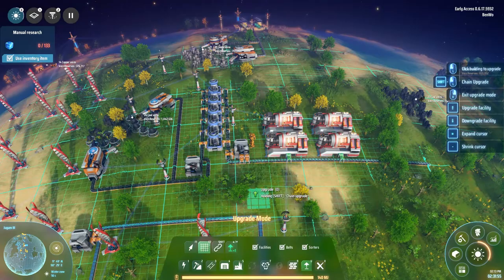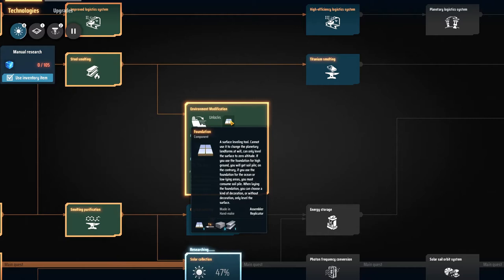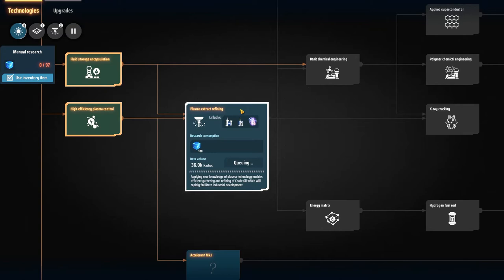Right when I started recording I can see from last time I had an upgrade finish — that was the environment modification, so we can build foundations and start terraforming. Now we're working on solar, then we're getting processors, and then we're getting refining, so we'll be able to refine oil.